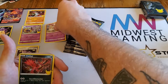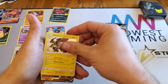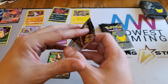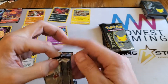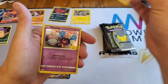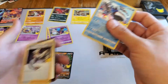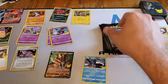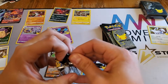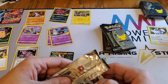We have a cosmo holo - it looks like we have a V - Zekrom, Zamazenta V. We're just going to lay them all out because they're all technically hits. There's Lugia - one of my favorite Pokemon of all time. We have cosmo again, Kyogre, and Professor's Research. Lugia is definitely a cool card.